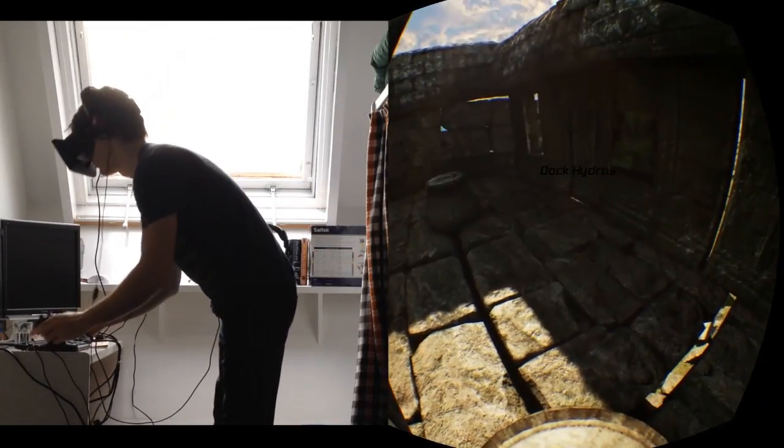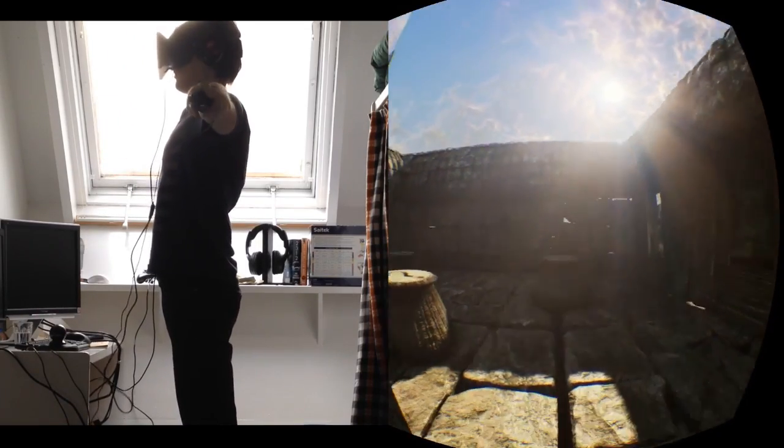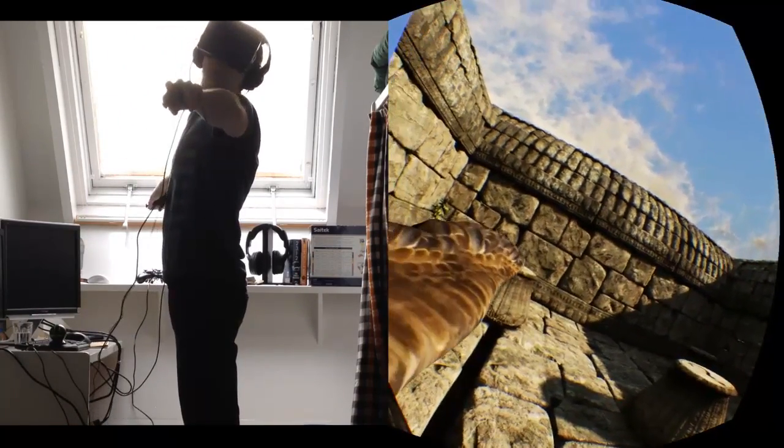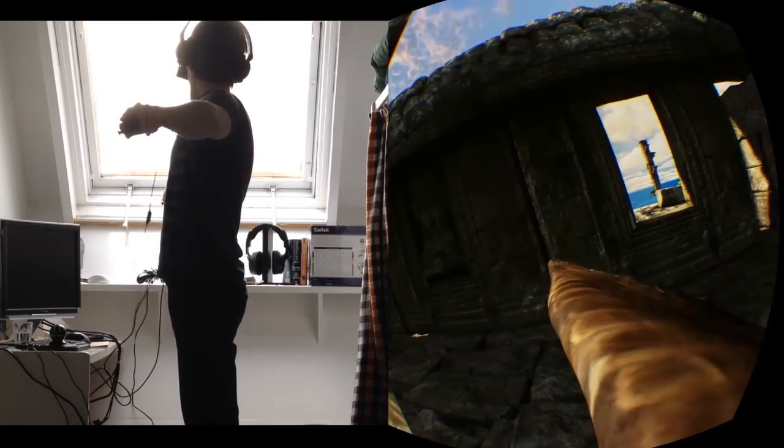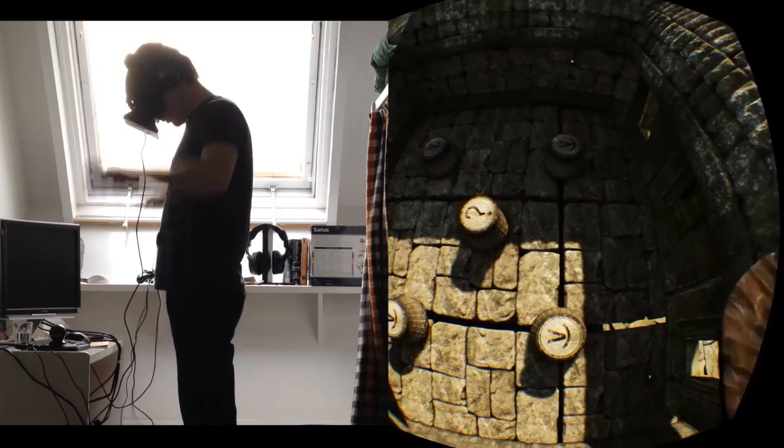After a quick calibration, you're ready to go. Your sight is independent from your actual flight, so you can inspect and look anywhere you want. To take off, flap down.